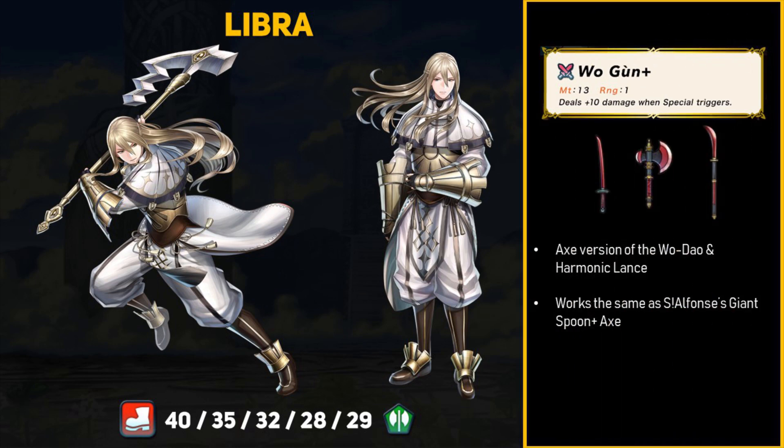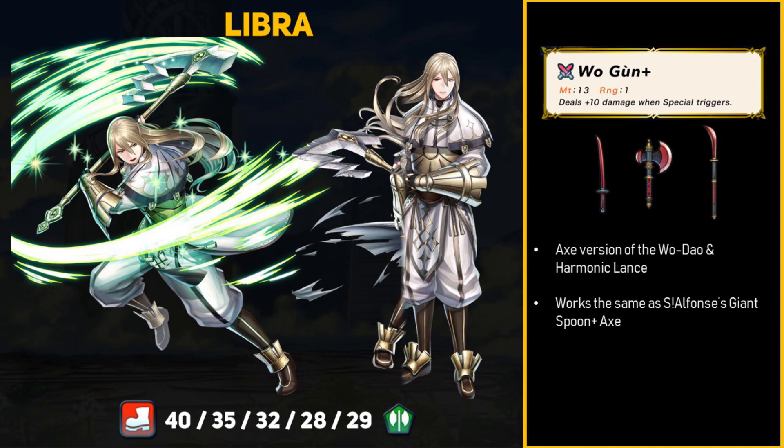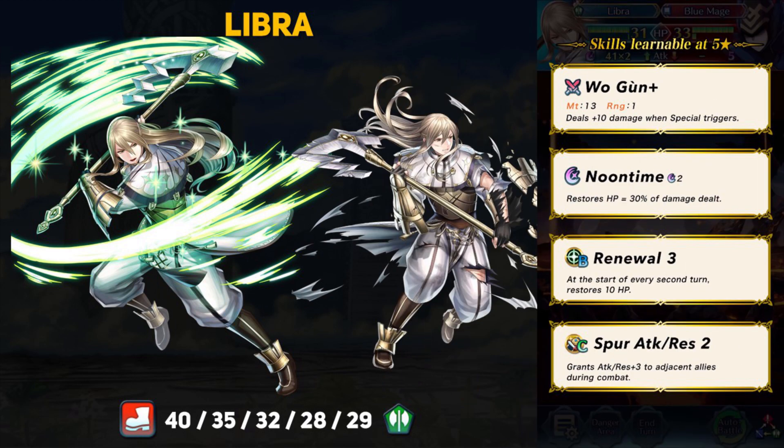Libra brings with him the Wo-Gun — the axe version of Wo-Dow and Harmonic Lance — which deals plus 10 flat damage when specials proc in combat. This works the same as Spring Alphonse's giant spoon axe weapon, and Libra being in the permanent summoning pool means you don't have to wait for Spring Alphonse. For special, Libra has Noontime, which is okay with these weapons since the plus 10 damage means a little extra healing. He also comes with Renewal and Spur Attack and Resistance, a new combination that grants plus 3 attack and resistance to adjacent allies during combat.